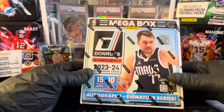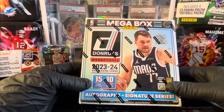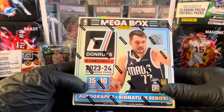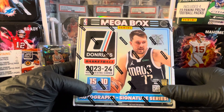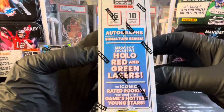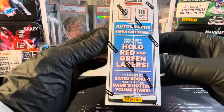Today we are coming at you with a 2023-24 Donruss Megabox Basketball. This is a new release. I'm going to try to hit some Victor Wembanyama, some Thompson Twins, maybe some Jimmy from The Heat, Brandon Miller, and several decent rookies looking for the autographs in the Signature Series. Also, the Megabox exclusive Holo Red and Green Lasers, the iconic rated rookies featuring the game's hottest young stars.